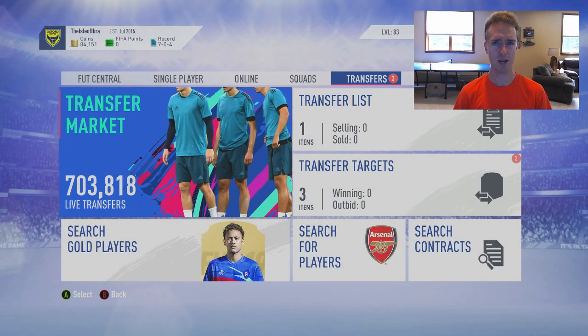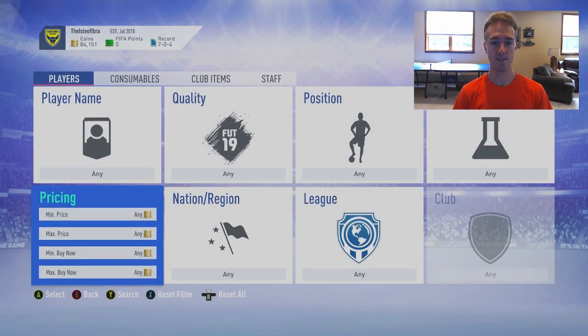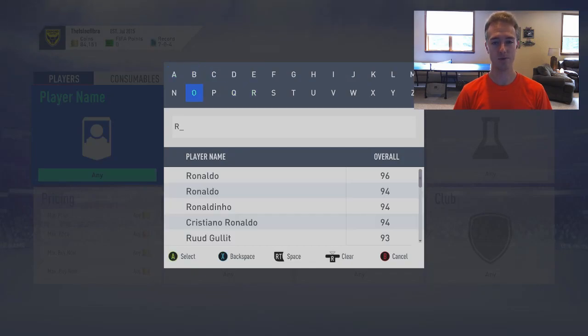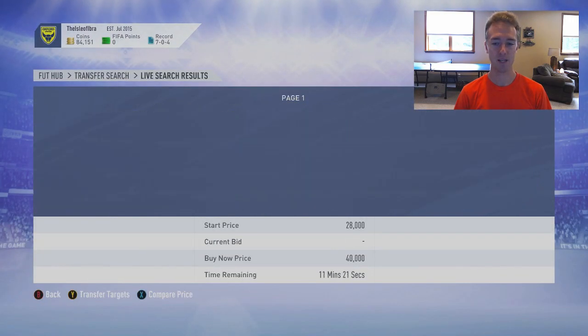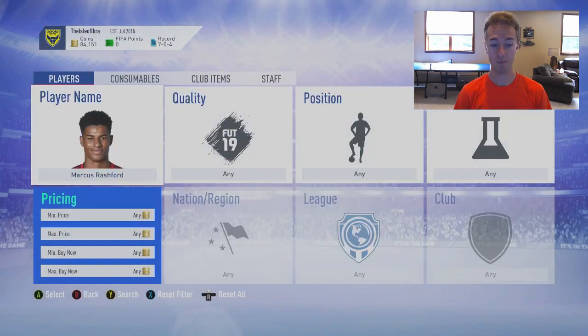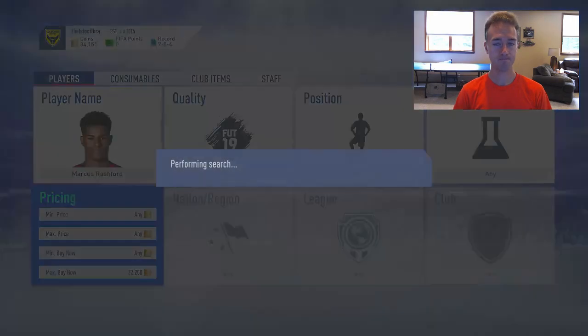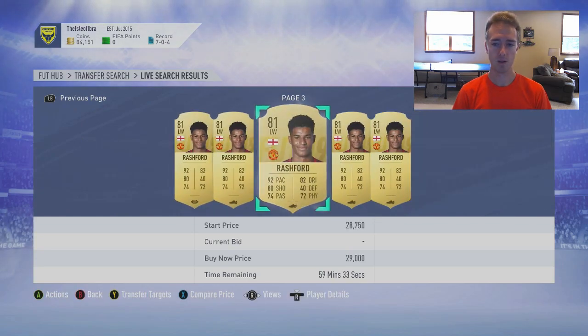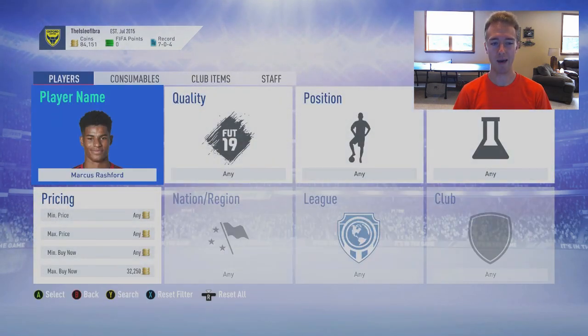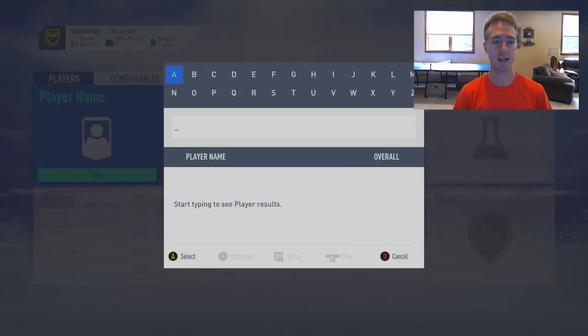One thing I want to talk about is how the market will react to Squad Battle rewards. It should lower the prices of some very cheap cards and maybe increase the prices of middle-tier to higher-tier cards, as people get more coins from those packs and lower-rated cards get packed more. Someone like Rashford, who's 81-rated and currently over 30k, could dip a little from Squad Battle rewards but might go right back up because people want to use this card.